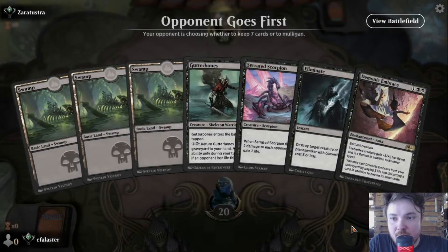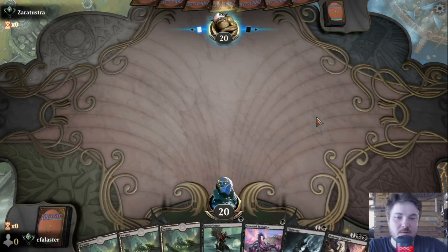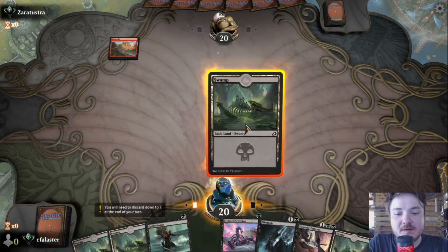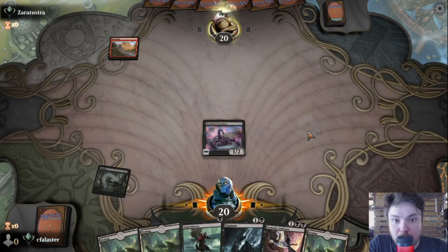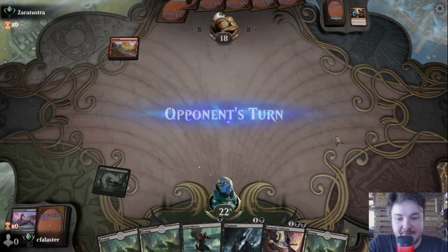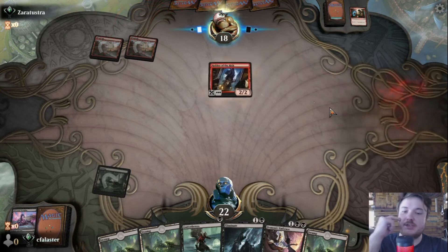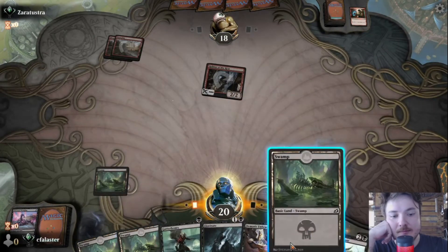Alright, what have we got — Gutterbones on turn one. Yes, I guess this is a hand. Or maybe Serrated Scorpion — depends on what they're playing. Actually this is a good case for a Serrated Scorpion on turn one. Possibly mono red detected. Shocking — shock away. Robber of the Rich, that was expected. Rub the swamp.